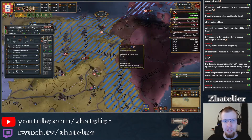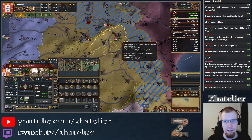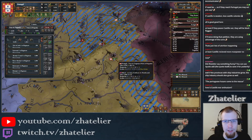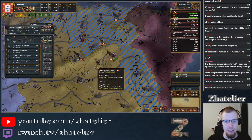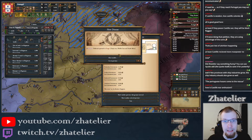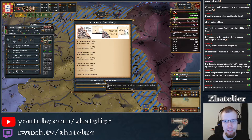Castile's army is being pushed to the other side and has not joined my army yet. I probably need to go and desiege Castile's capital. There we go, now they've joined in. There's a plague outbreak in my territory, which is not great. There's about a third of a ducat invested in there.